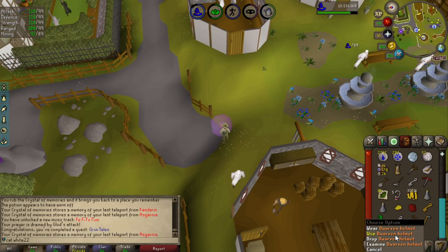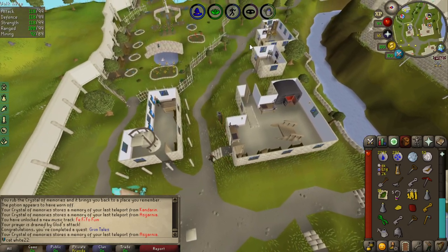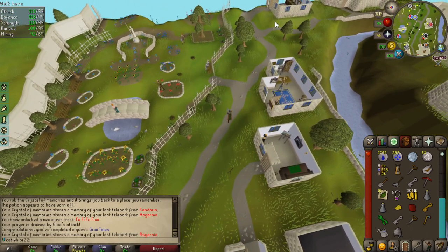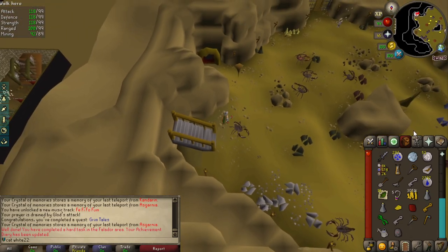Alright, there we go — quest is completed! So this helmet also provides plus 5 crush accuracy, which is going to be good at Corporeal Beast. Especially in the beginning when you haven't drained any defense at all, it's quite inaccurate. And I think it's a task to equip here — yep, Falador diary. So the only one left is the nuggets, which I'm gonna do right now.